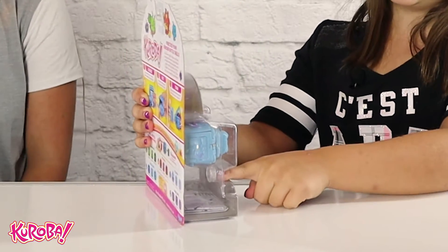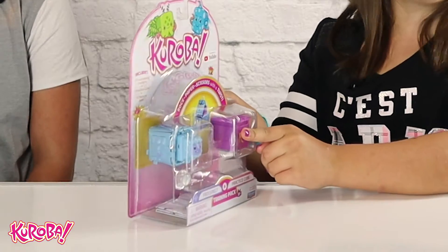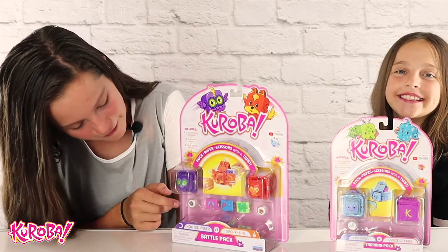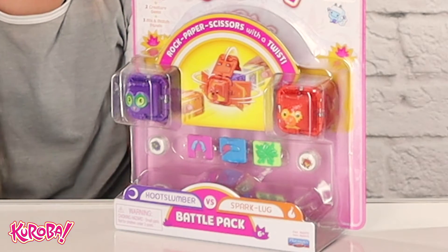So this is the training pack. It has one creature gem, one transforming figure, and one practice cube. So this is the battle pack. It has two transforming figures, two creature gems, and three mix and match panels for customizing your Kroba.